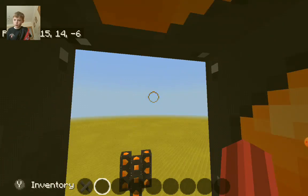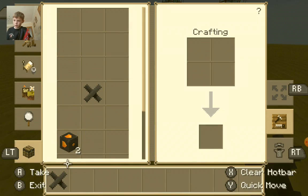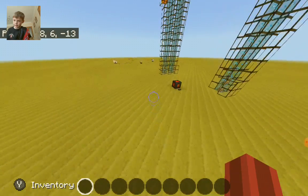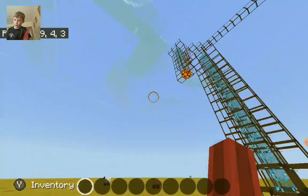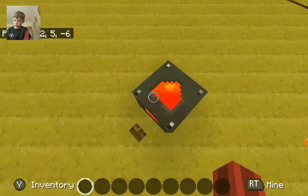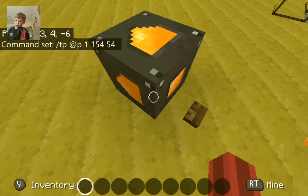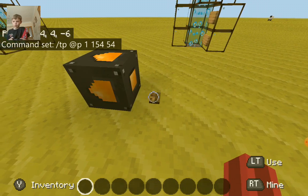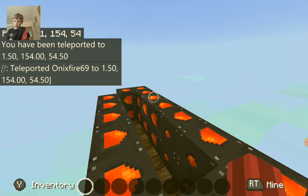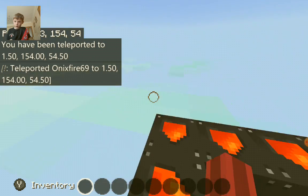And the uses of command blocks — you could use them to teleport. I just made a secret base there. You put a command block with the coordinates to teleport yourself there: slash tp at S then your coordinates, and then place a button by the side of it. Tap on the button and it will teleport you to where you set.